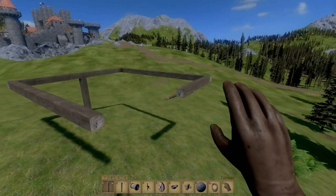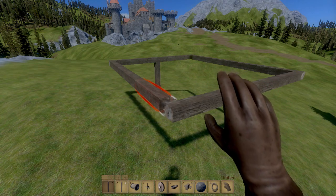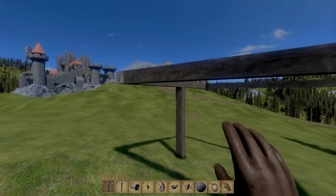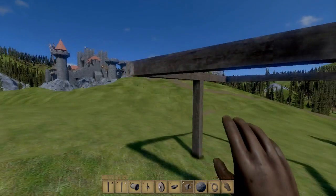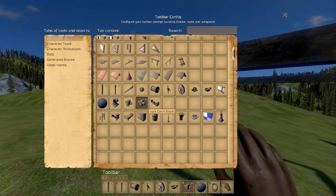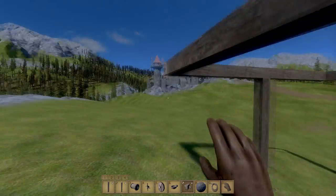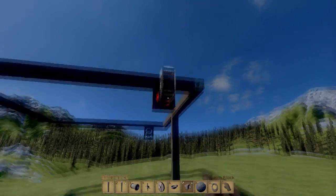I'm just going to use my old templates — this is just to show you how to build it. You can scroll wheel to change the length of these logs. Just make a basic frame. This is the easiest way I've found. You want to put catch blocks and wheels on it — catch blocks are basically an axle, an axis that allows a block to rotate within it. It'd be nice if there was a mirrored mode at some point, but it's obviously early days.